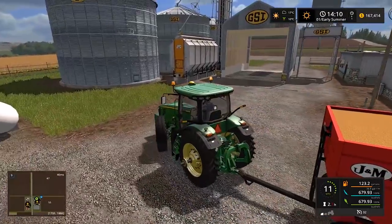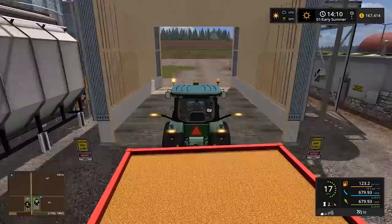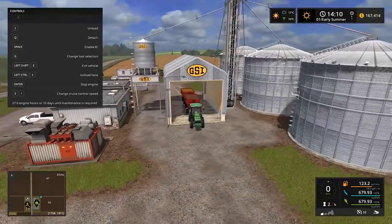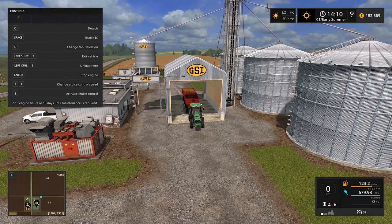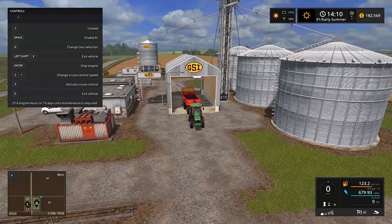We'll drive here, unload, and then I want to pull through that scale again. Usually they have to do a test for moisture too - I think there was an arm somewhere over there that would check for moisture. For now we will unload - wheat first. What's she gonna be at?